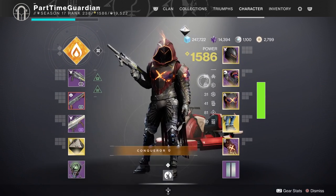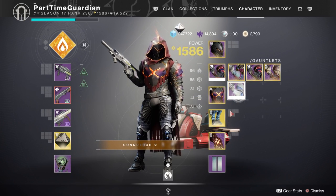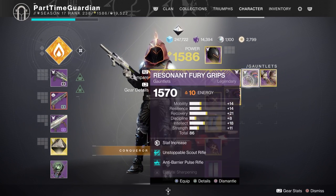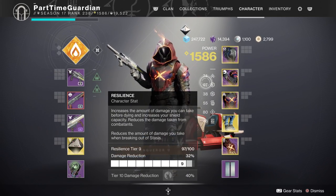If you're not aware, in your inventory you can see the stat cooldowns for your abilities. This is something more recent, and it allows you during build crafting to really go in and say: if I increase my strength, my intellect, or anything on my character, how does that affect my cooldown so I know when my abilities are going to come back?